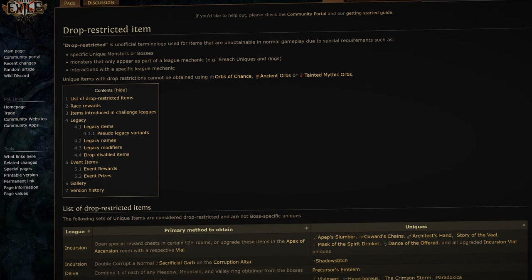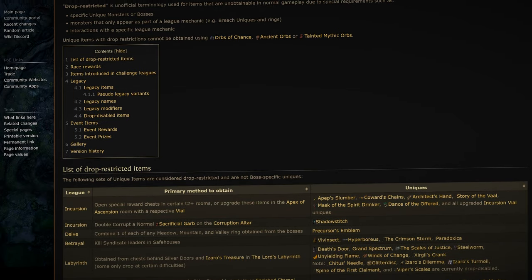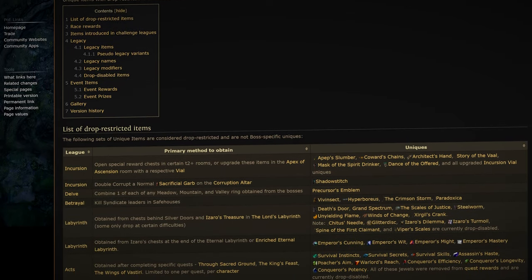A glass cannon build which has all the damage but no defense whatsoever could slap this one item on and suddenly survive quite well, until the player runs out of headhunter buffs. But as long as you kill lots of rare monsters, you can gain more headhunter buffs or refresh the ones you have and life is good.